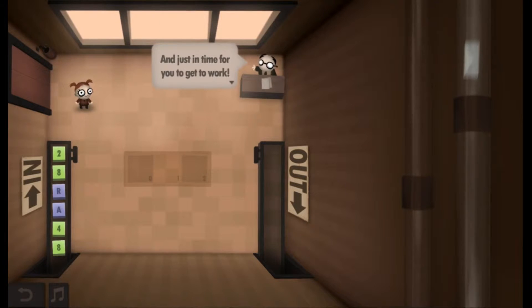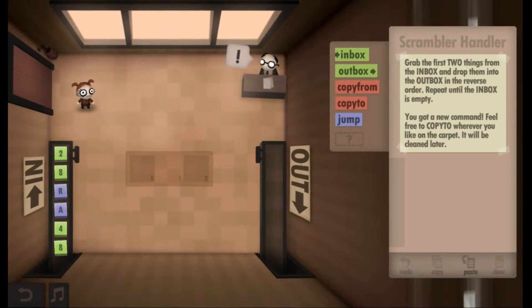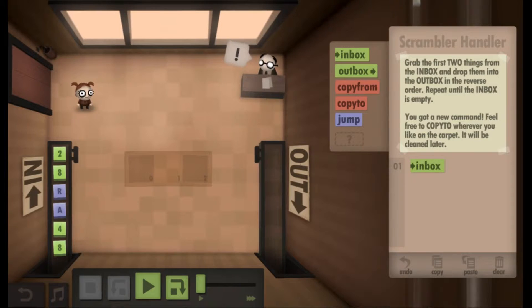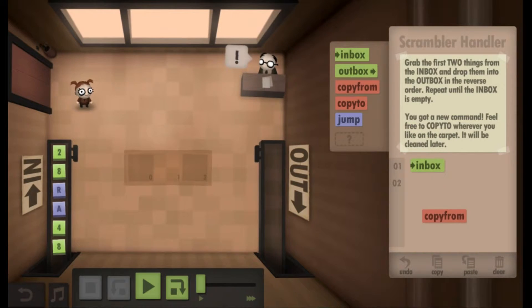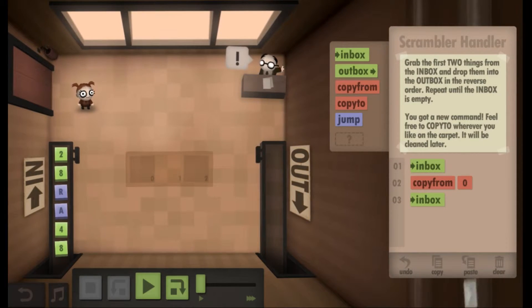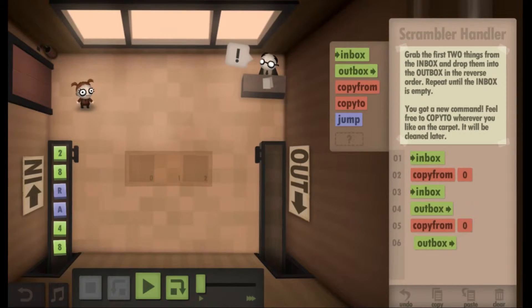The conveyor system is fixed and it's just in time for you to get to work. Grab the first two things from the inbox and drop them into the outbox in reverse order, repeat until the inbox is empty. You've got a new command — feel free to copy to wherever you like on the carpet, it'll be cleaned later. Now we have three temporary variables which we can copy to and copy from. I already figured this out once, but after this level I stopped playing — I didn't want to just beat the whole game and make a walkthrough. So we're going to grab the first variable, copy it into memory in one spot, then grab the second variable, send that to the output, then grab from local memory the variable we first put in there, send that to the outbox, then we loop.